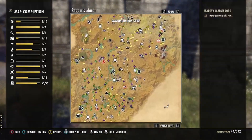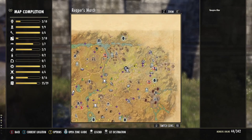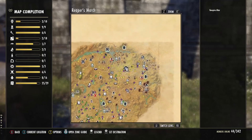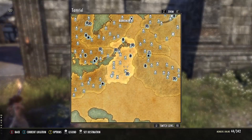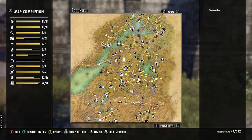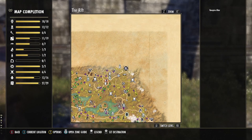Then you need to procure a bite. I recommend using the Zone chat or asking friends if they can spare a bite — it's easy, convenient, and free. You can find three vampire altars in the game: one in Reaper's March, one in Bangkorai, and one in the Rift. You can use any of these altars regardless of your faction. You can only be bitten at these altars.